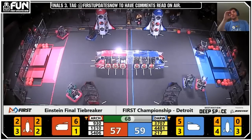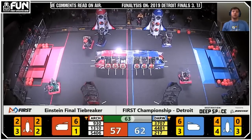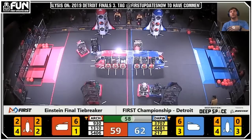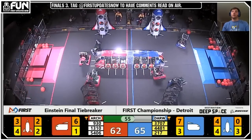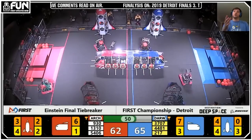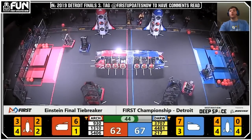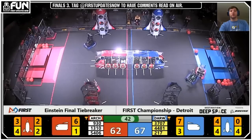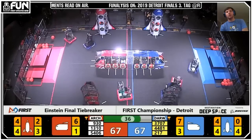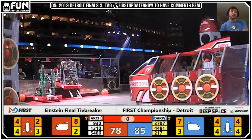As they keep doing this, 4481 basically stays on 930 this whole match, holding 930 to only complete the second level of the Rocket, while 930 tries to fight to get those few last balls in the cargo ship. In the meantime, Celtex has now got Level 2 capped on the Rocket and is now placing cargo in Level 2 of that back-left Rocket. From here, if you want to skip to Time Zero, we can talk about this interesting climb that may or may not have resulted in the change of this championship.